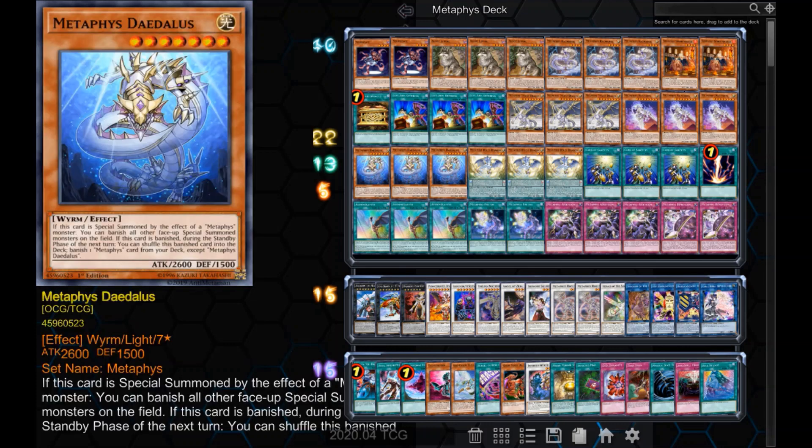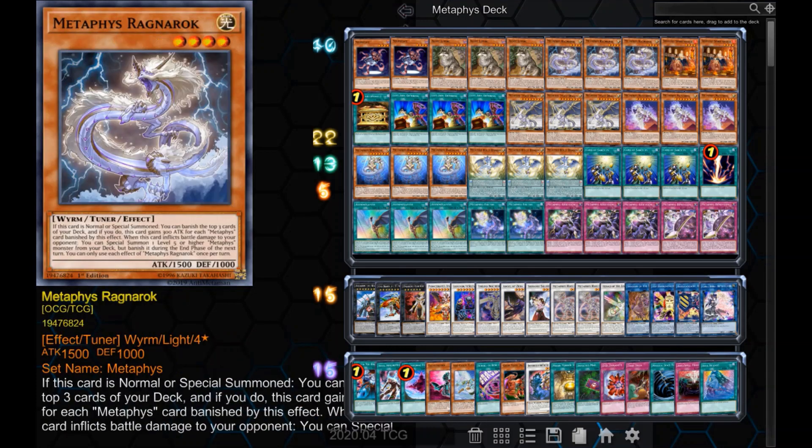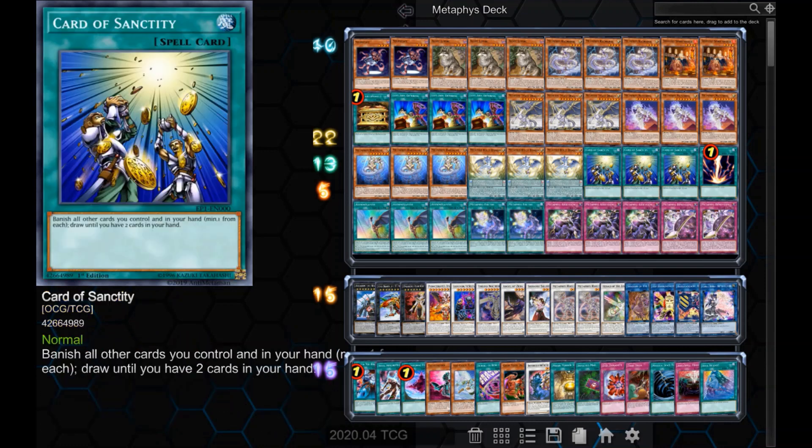It's advisable to play as many Metaphys cards as possible in any Metaphys deck with 3 Ragnarok, to give it the highest chance of having a high attack. You'll also notice that I have 3 Card of Sanctity. Similar to Left Arm Offering, we don't mind our cards being banished at all. The main reason it's in there is to prevent us from bricking game 1. Although it seems like a bad idea, the number of times I've been saved by that card is embarrassing. Also, it's an old card and it's fun.